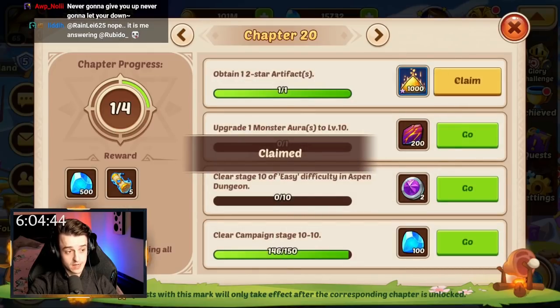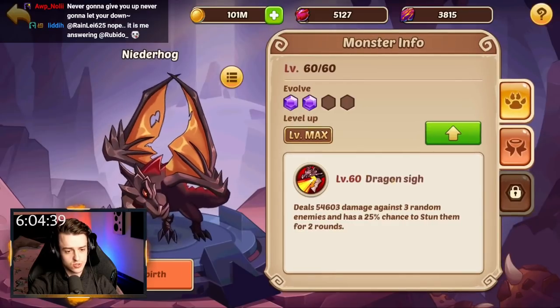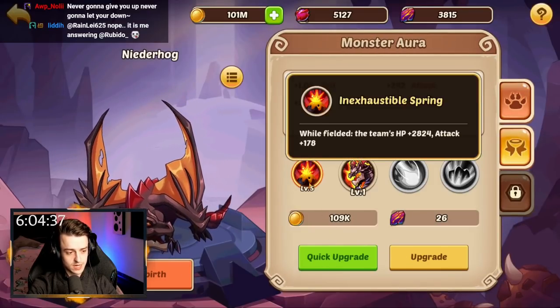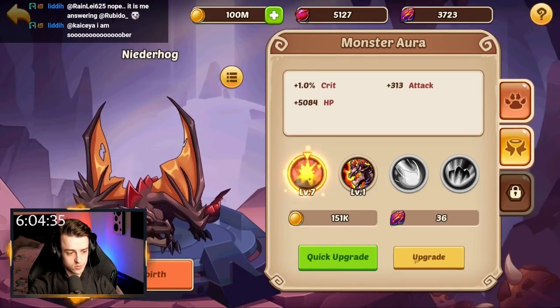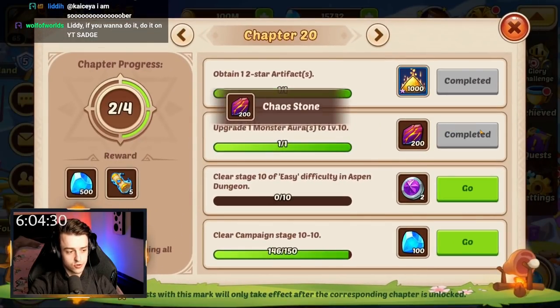Claim all that and claim some stuff for having artifacts and get a monster aura to level 10 — yes, I can do that. So let's go ahead and upgrade this: one, two, three, four, five. Boom, that's level 10. Are you happy now, game? Good.